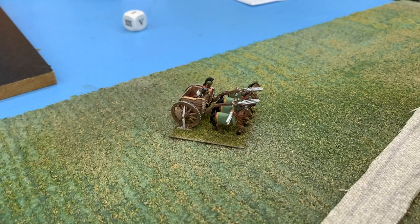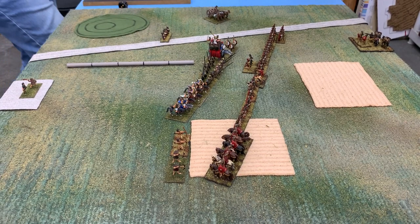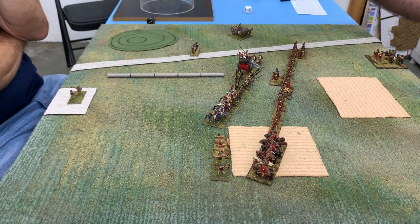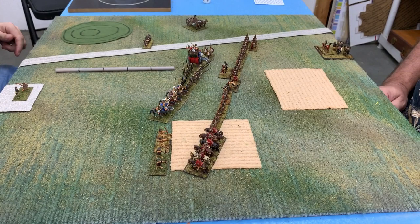The scythe chariot has been detached way off on the Seleucid left — possibly trying to get around the Roman wing or raid their camp. That chariot costs two orders to move, especially since it's detached from the main line, making it an expensive unit order-wise. It's one of those all-or-nothing units; in the wrong circumstances it can be just as deadly to your own forces as to the enemy. You don't want the scythe chariot to break and flee back through your own force.